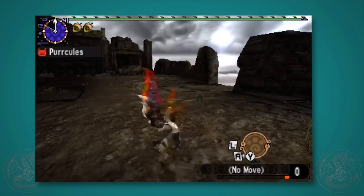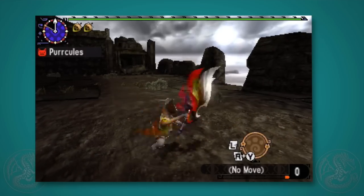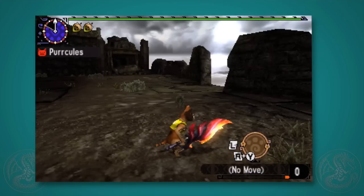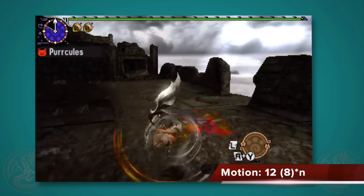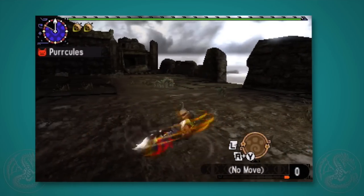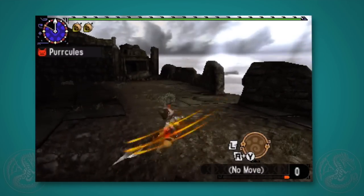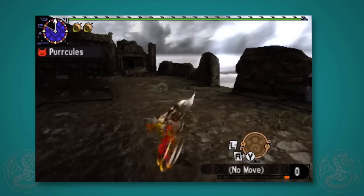If you hold R you can guard, and from the guard if you press X you can go right into this move — a lot of people prefer this because it keeps you in place and you hit pretty high. The fourth hit of the combo is this upward slash: 18 motion and 10 units, though it takes quite a long time. You can finish the five-hit combo by pressing X one more time for the wheel spin — 12 motion and 8 units times the number of hits, very good for status or elemental damage. You can also go from R and X straight into the third hit and go directly into the combo much faster, which I recommend over always doing the full five-hit combo.